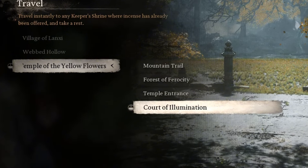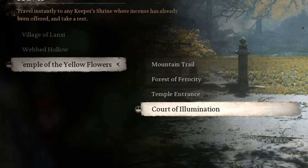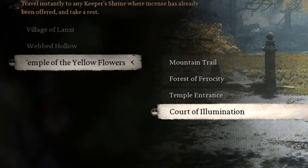Defeat him again. He has two phases, each with a full health bar. After the fight, interact with the wall in front of you to enter the secret area, Purple Cloud Mountain.